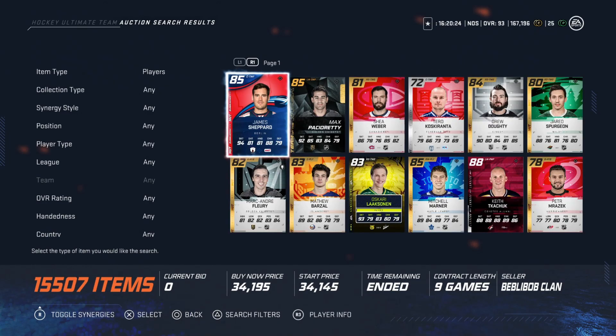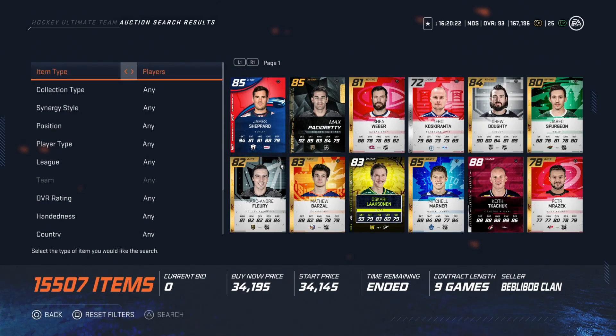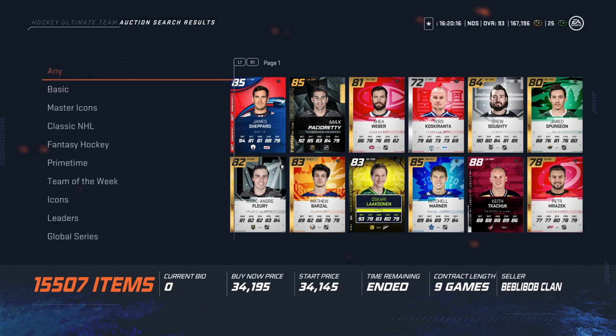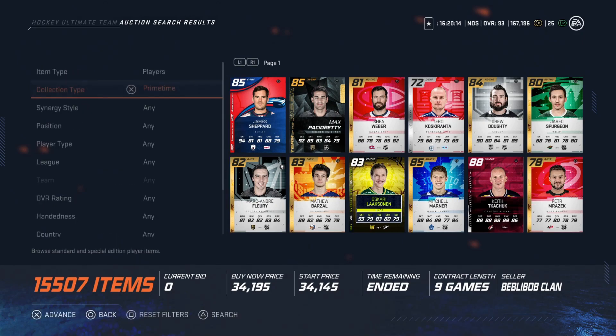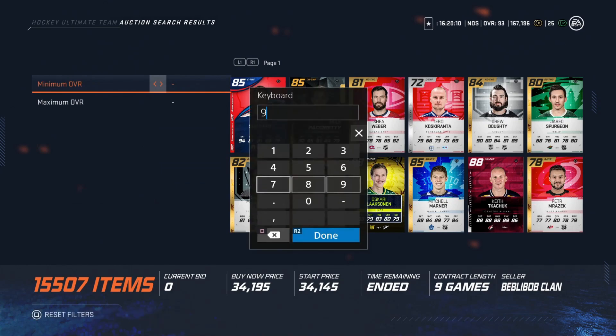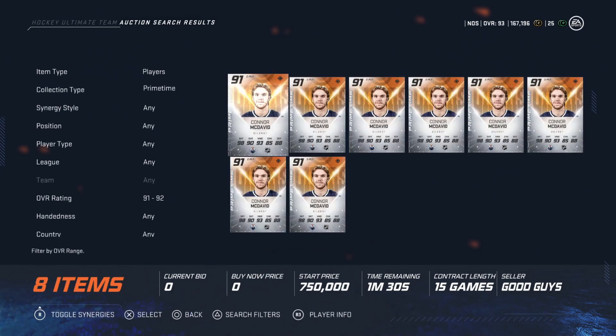Now on to the avoids of the week, in my opinion. These are going to be a little bit more expensive, whereas the buys were pretty cheap. I'm going to tell you about the avoids that I think you should stay away from in the meantime because they are going to be stupidly expensive. The first one — it did just come out today — is the 91 McDavid.